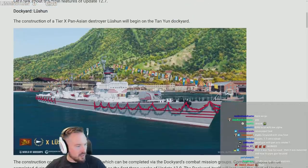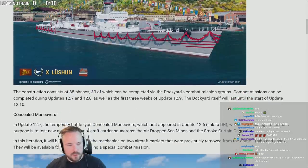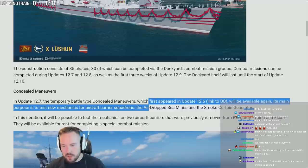It's a dockyard ship — 35 stages, 30 can be completed. Concealed Maneuvers: in update 12.7, the temporary battle type Concealed Maneuvers, which first appeared in update 12.6, will be available again.